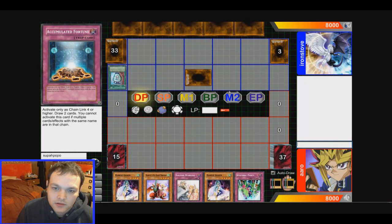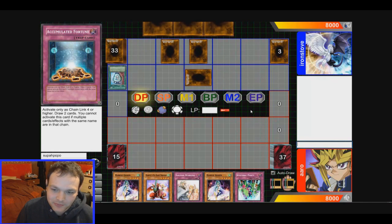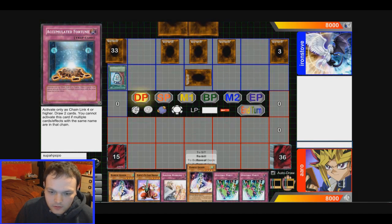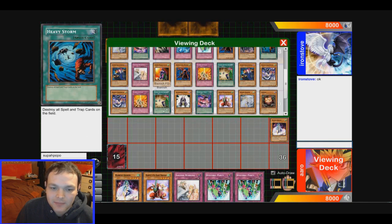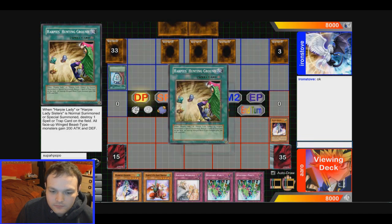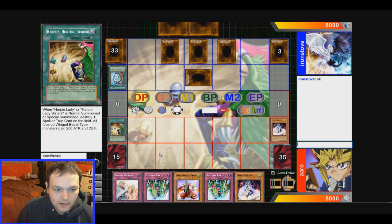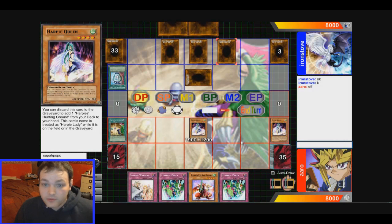He took a Morphing Jar trio — is he going to set five? That's Morphing Jar, oh god. Just got a Harpy Queen. Let's grab ourselves a Harpy's Hunting Ground from the deck — okay. What's that? Skill Drain? Destroy that. This guy now has 2,100 attack.